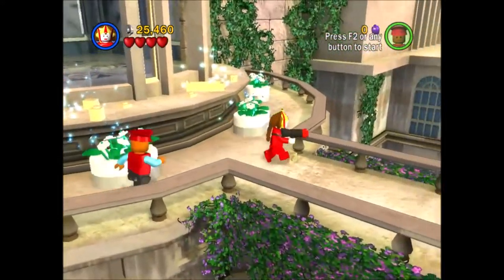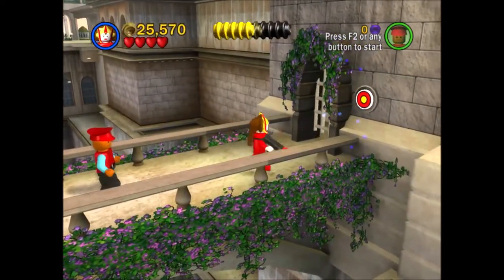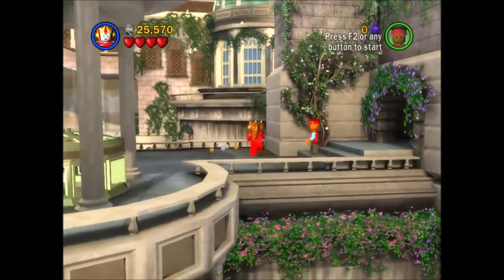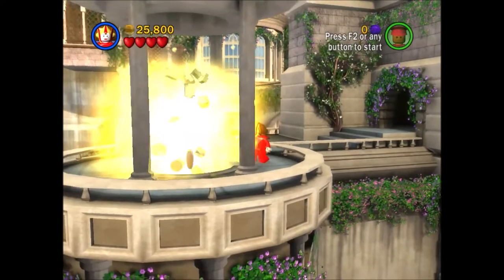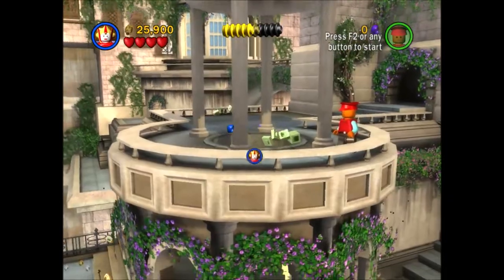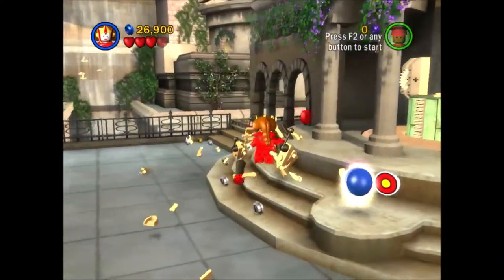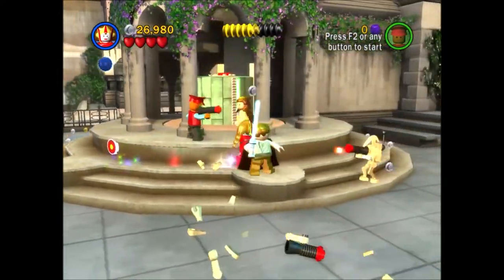There's a thing down there, but I ended up not going down there. There's a little balcony down there that has, I think, a collectible on it, but I don't go down there — because I'm stupid. I got a big brain, don't you know? Go down here, and there are a crap ton of battle droids down here. Luckily I just got a power-up.